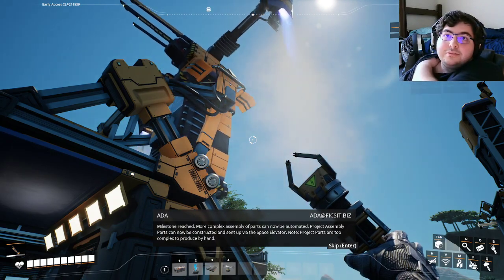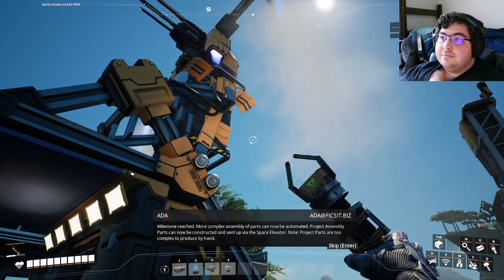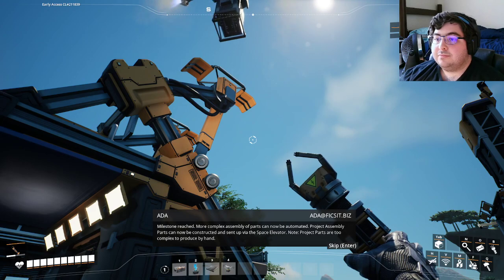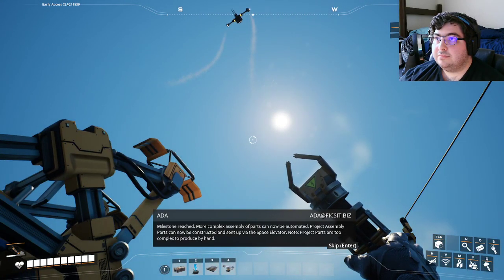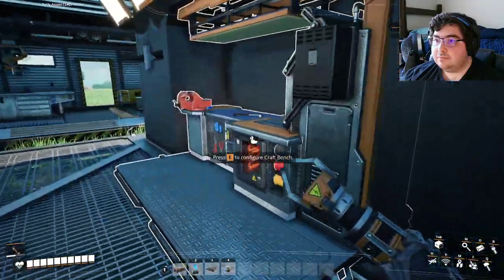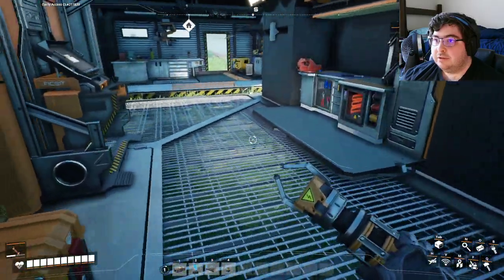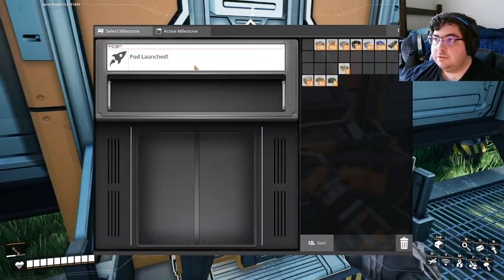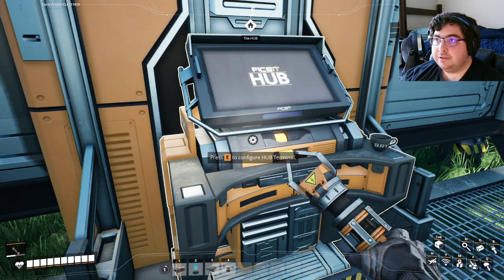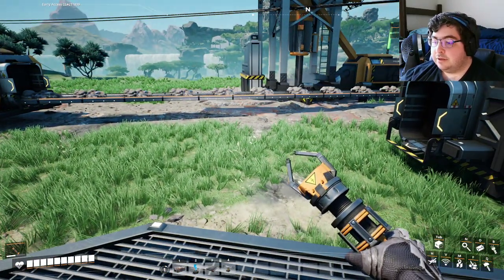Bombs away! There it goes — assembly of parts can now be automated. Project assembly parts can now be constructed and sent up via the space elevator. Project parts are too complex to produce by hand. Complex parts — interesting. So this was the part assembly milestone that I just completed. Okay, I need to build the space elevator — that's what I need to focus on now.